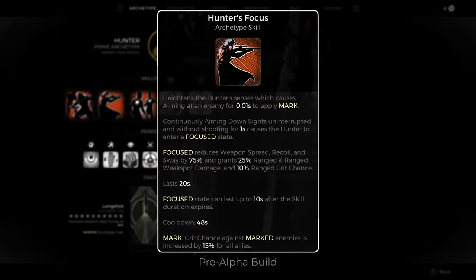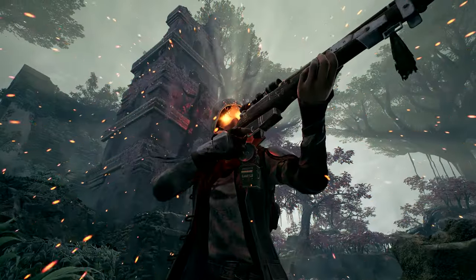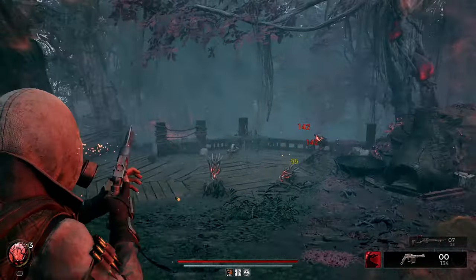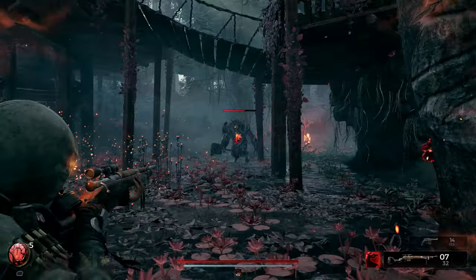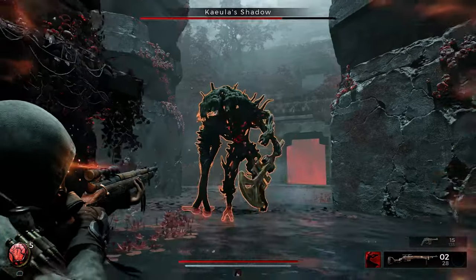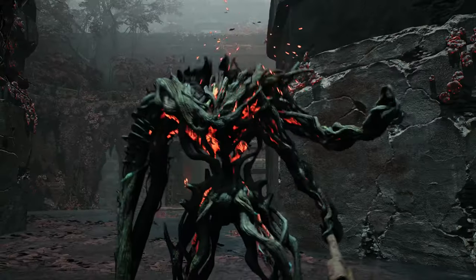Their second skill, Hunter's Focus, is a more calculating technique. While aiming down sights, their target will become automatically marked. If they remain focused without shooting, they gain huge bonuses to accuracy, damage, and critical chance. The buff remains active so long as the Hunter remains aiming.